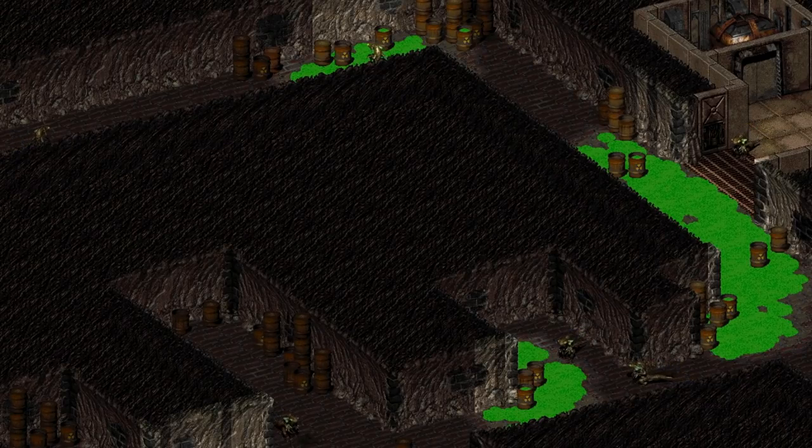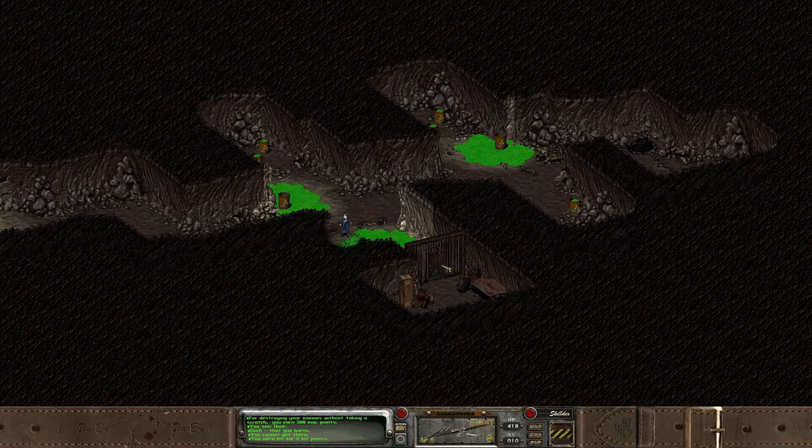In some areas, like the toxic caves, we can see presumably radioactive waste covering the site. Sometimes we have to walk through it to get to where we are going. Rubber boots can offer a bit of protection from this goo, but eventually they will melt away, and Fallout 2 has a fun way of dealing with the chosen one walking through too much toxic material.